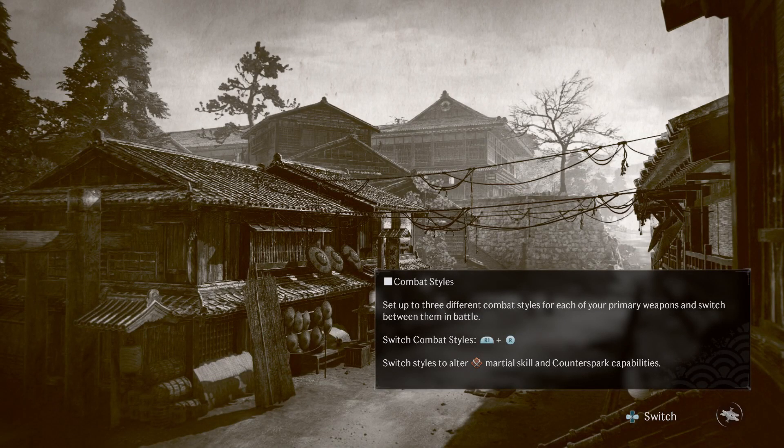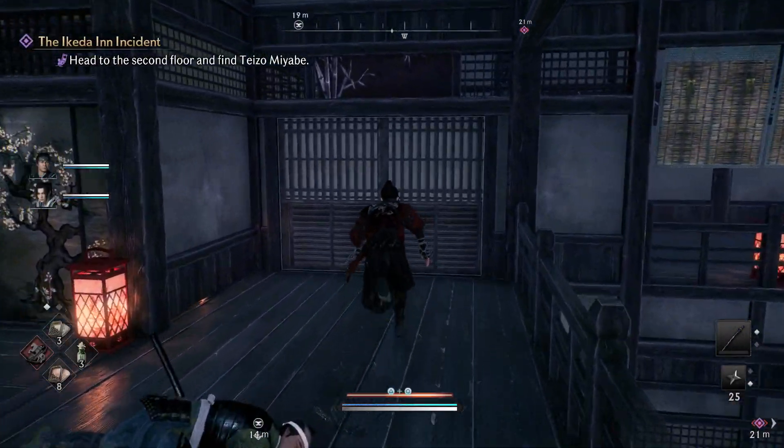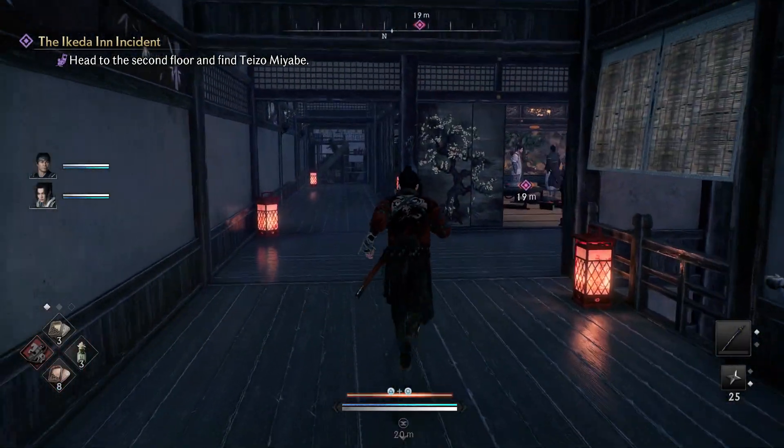Hey, how's it doing? Holmes here and welcome back to some more Rise of the Ronin boss guide. Today we are going to be taking on Kogoro Katsura and Teizo Miyabe. This is going to be the boss fight that happens if you side with the Shogun.